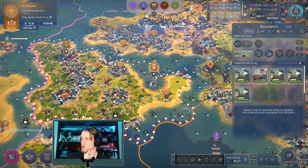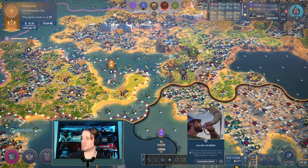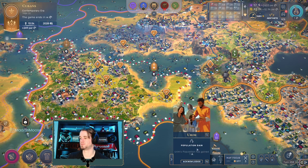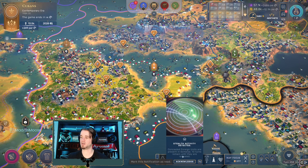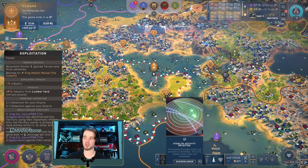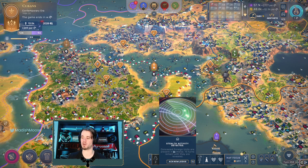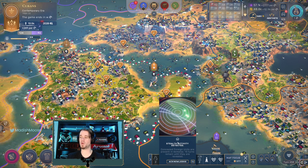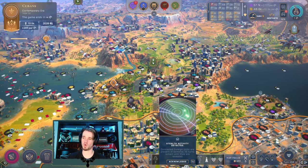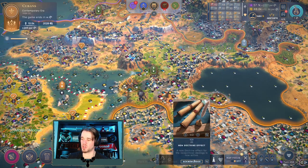Looks like Nox has not even entered the contemporary era yet. Two turns until that territory gets stolen, two turns until our endgame condition is met. Urim and Palataputra growing in pop. We started to put in a few barracks and infrastructure that increased our detection ability, and now we have started to detect stealth units. Concealed foreign units are present in Goviza - 13 turns remain until they are revealed. So we know there is a stealth army also in that space.